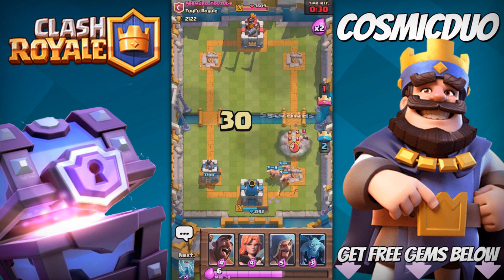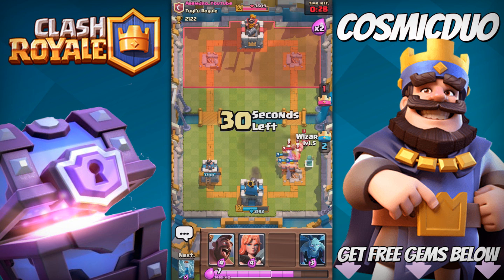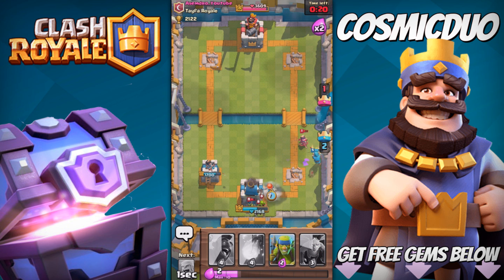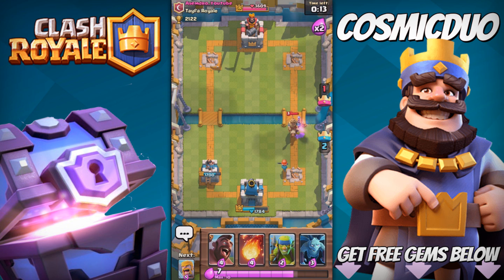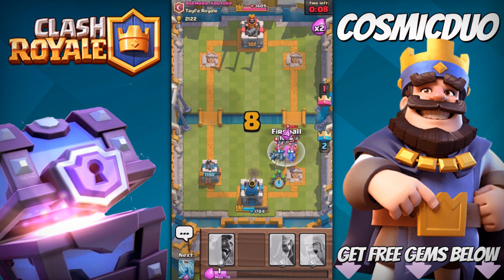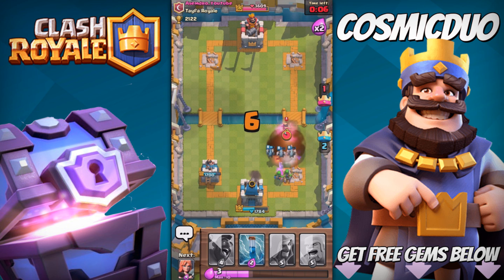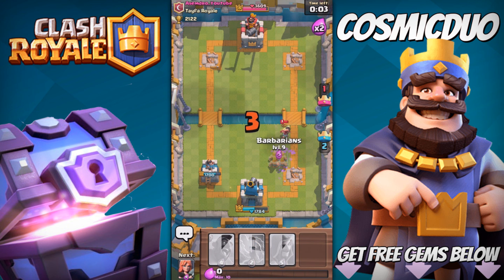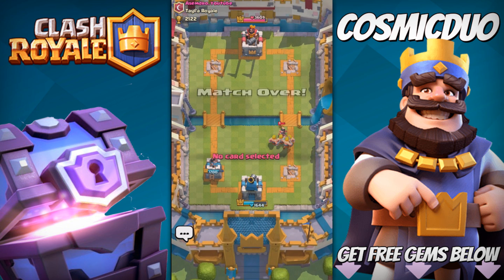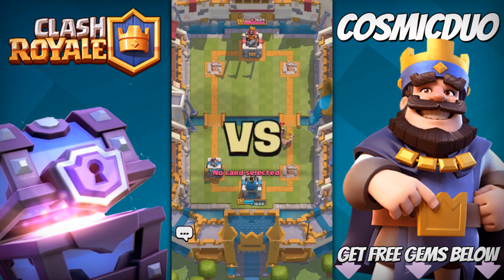We just have to make sure we have defense for late game. Throw down a Wizard and a Zap. I forgot he had a Goblin Barrel — let's predict where he throws it. Not a very good prediction. It's his Prince — we're gonna throw down a counter. His Princess comes in, and we're going to say good game to this one. Good game. Give him a thumbs up.